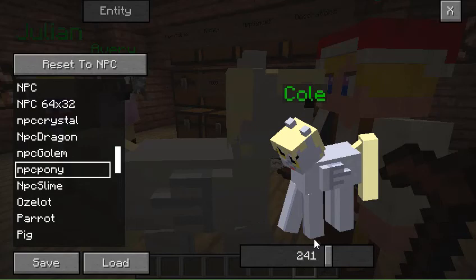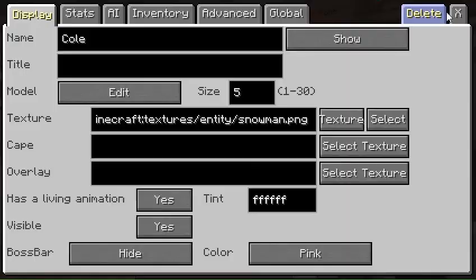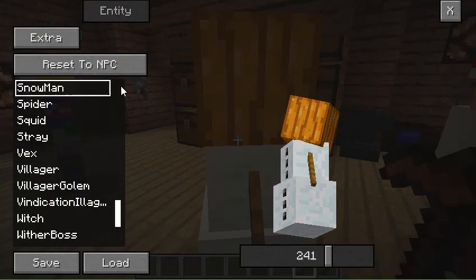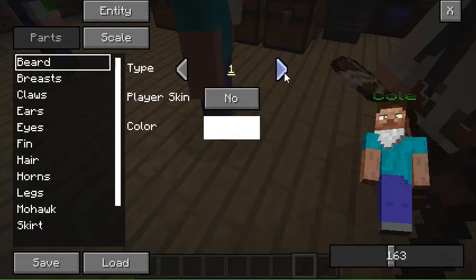We have an NPC crystal — like an end crystal — an ocelot, and all the different things you can imagine. But let's say we wanted to edit our person back into just a regular NPC Steve. We can edit all different things about this person. Let's give Cole a beard — I have beard one, beard two, beard three, and beard four. You can change them or leave them at none, and you can also change the color. We're going to give him an orange beard. For claws, let's say we wanted him to look like Wolverine — we can make those claws any color we want. Let's make them bright pink.